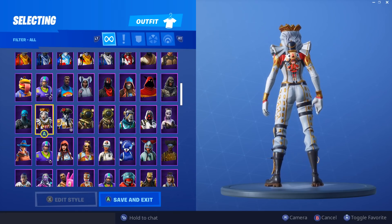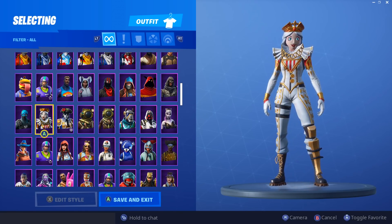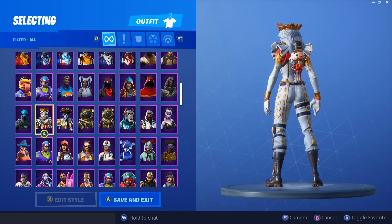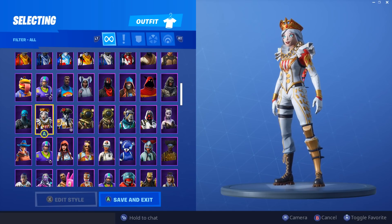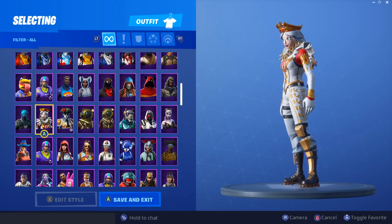Next we have Crackabella — the female nutcracker skin we got, with a cute little nutcracker back bling. It's a pretty good skin. A lot of people don't like it, calling it Hillary Clinton because it does have that resemblance — like a Mii character from the Wii. I still like how grand it looks though.